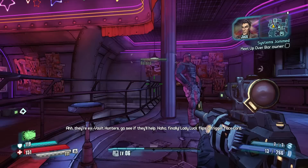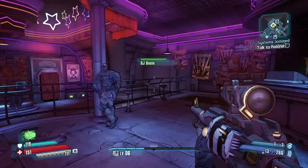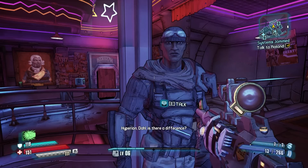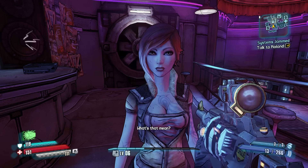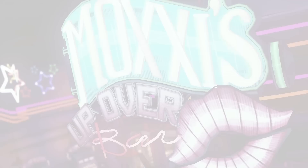You see those two on the dance floor? The tattooed chick and the guy allergic to smiling? They're ex-vault hunters. Go see if they'll help. Oh, finally. Lady Luck flips a frickin' face card. I'll talk to Roland first. Hello again. Hyperion are losing Helios to Dahl — we need to stop the signal that's jamming its systems. Hyperion. Dahl. Is there a difference? We're on vacation together. Yeah, sorry, but we're out of the vault hunting game. Too many tentacles. Go talk to Moxie. Damn it.